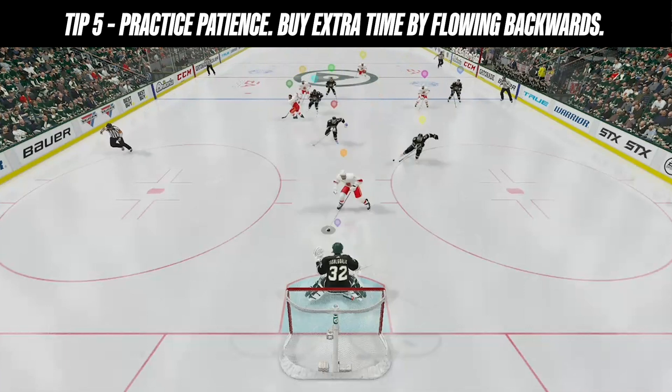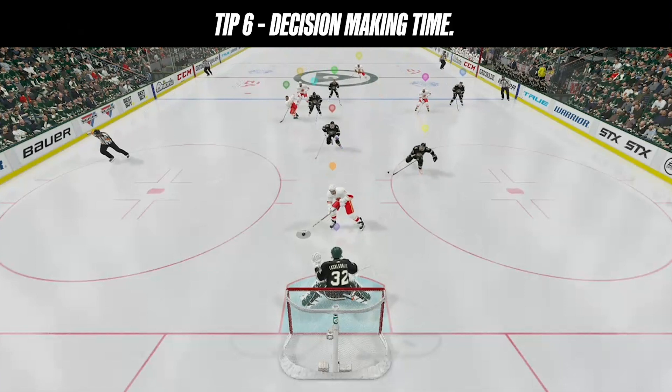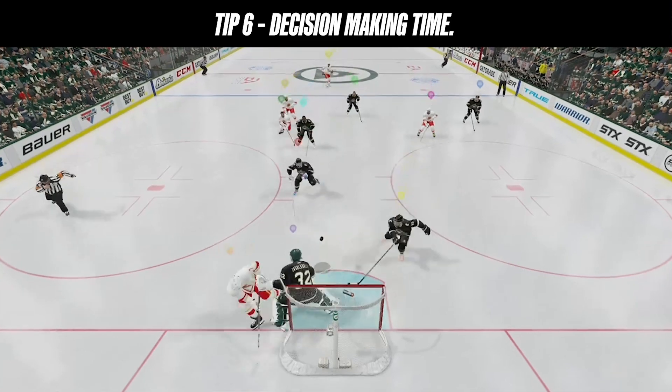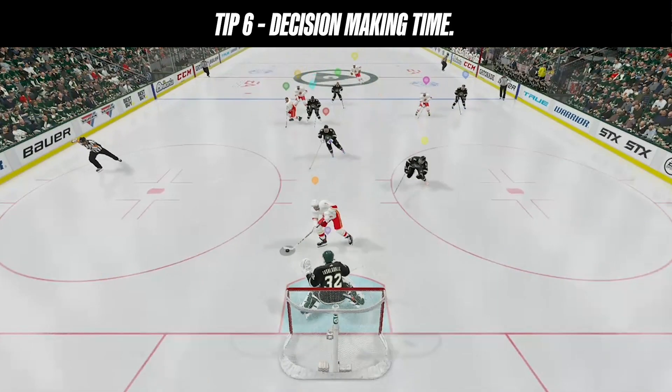So to recap: match the skater's angle, establish some depth near the top of your crease, see where your defense is at, notice the skater's approach speed, outwait them, and maintain a proper gap. Now comes decision-making time. Once a skater picks a side you need to stay with them and commit hard to one side or the other. You can stand up if you're matching their speed, or butterfly slide if you think you need to get in front of your post. There are a lot of different tools in this game, but you need to commit extremely hard to make a good save.